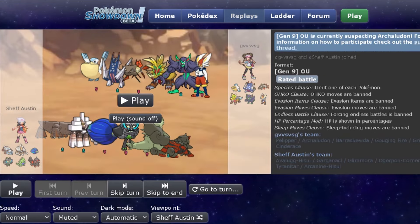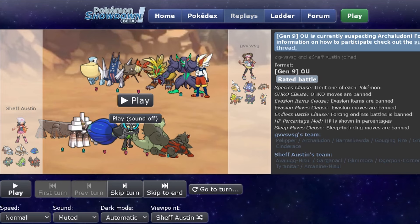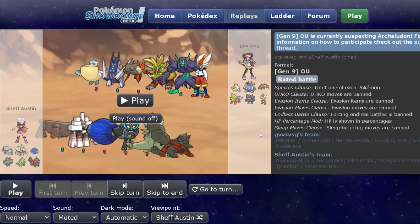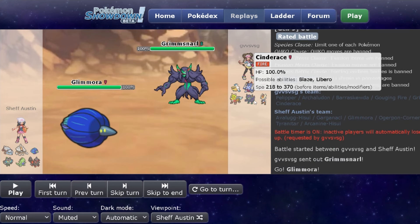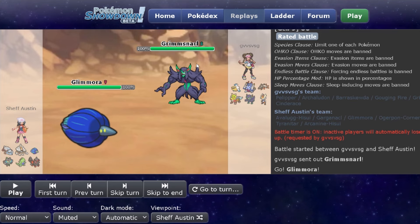Let's go into the Rain battles. This is the first Rain team I played against — kind of a weird one, honestly. The Pelipper, Archaludon, and Baraskewda trio is one you normally see on a Rain team, especially since Archaludon is currently being suspect tested. It's the other half that's kind of interesting — Gouging Fire, Cinderace, and Grimmsnarl. Grimmsnarl could set up screens and be more offensive, but I'm not entirely sure what the vision was for Gouging Fire and Cinderace. If they have Grimmsnarl, I should be expecting the Grimmsnarl lead, so I led with Glimora to start sending some poison attacks at it.